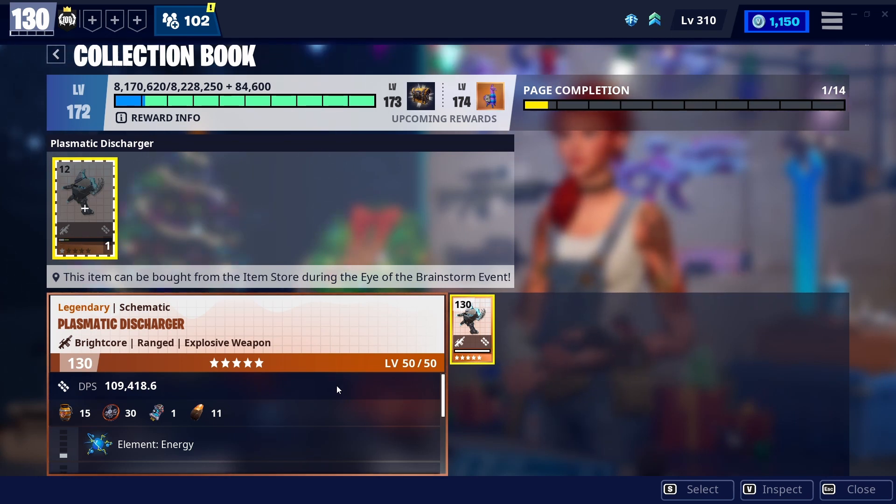It DPSes mist monsters, smashers, anything — regular hordes of husks. It's like a Pulsar 9000 on ten times max. I'm not even overhyping this gun — it is amazing. It's the best gun in the collection book, you guys have got to get this gun.